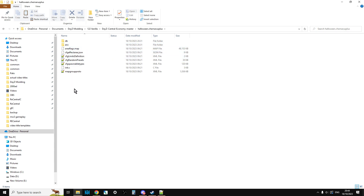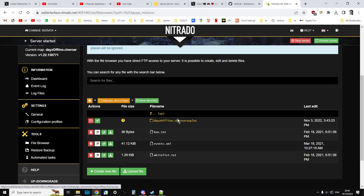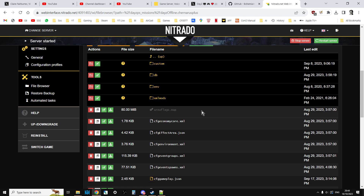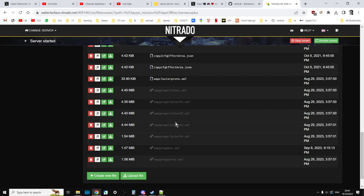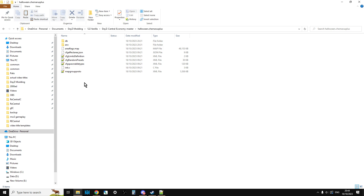If you want to install this on your community server, these are all the files that change. You're going to ignore init.c if you're on console, because we don't have access to init.c. To get it to work, all you need to do is go into your web browser — in Nitrado, for example — go into your server's dashboard, go into the file browser, go into the mission folder, and then just upload the relevant files over the top of the existing ones. You'll want to back up your existing files first so that you can turn off this event after Halloween, after the end of October.